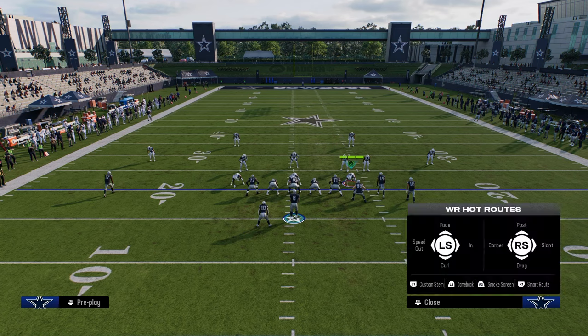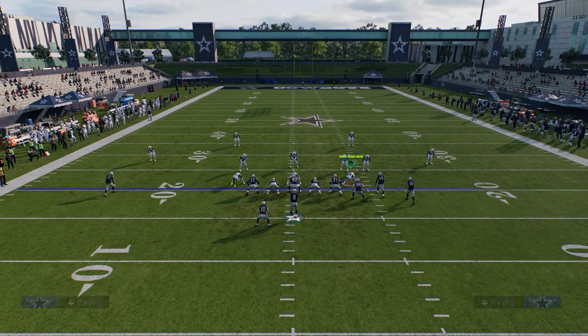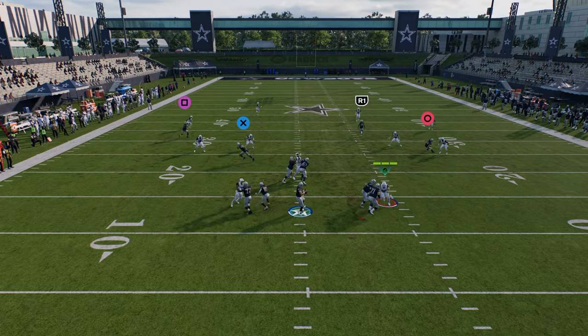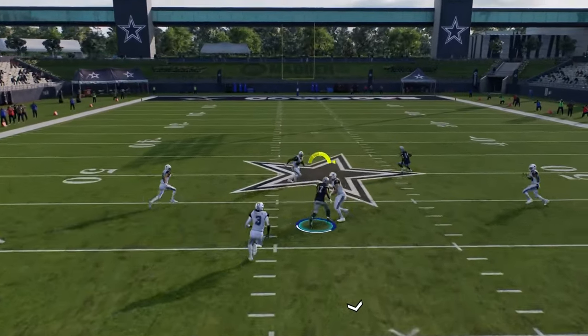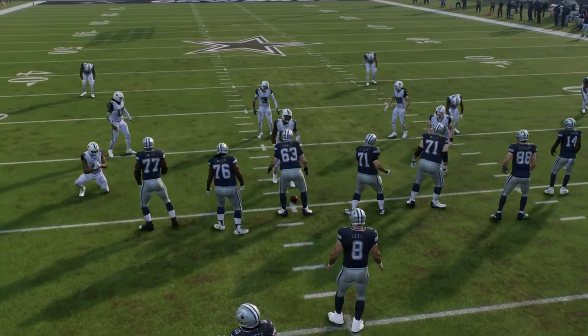Once they do start to respect that, that's where a play out of smash return — doing something like this — where you watch the post route and throw it into a soft spot against the zones as well — becomes very effective. So you have all those things in Colts.